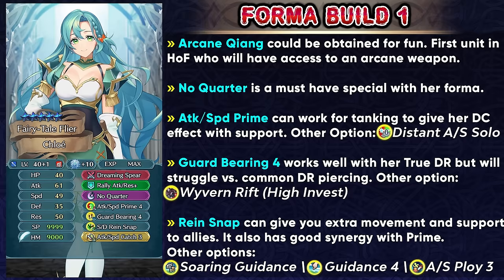For slot B, at low investment Guard Bearing 4 can work out and does work well with the flat damage reduction in her weapon, but it's going to be a bit troublesome against a lot of the common damage reduction piercing. If you have a slightly merged Chloe or are investing more into her, then Wyvern Rift is going to be the best slot B skill you can get, because it gives you flat damage reduction that is not pierceable like Guard Bearing, and also makes it really hard for the opponent to double Chloe, which given her speed is a good thing. I'm going to be trying to get this skill on my Chloe because I have a close to plus merge Chloe on my main account, and at that kind of investment Wyvern Rift is going to function really well. It's a shame we don't have Pegasus Rift, but this is still a pretty good skill because of the defense she can get.